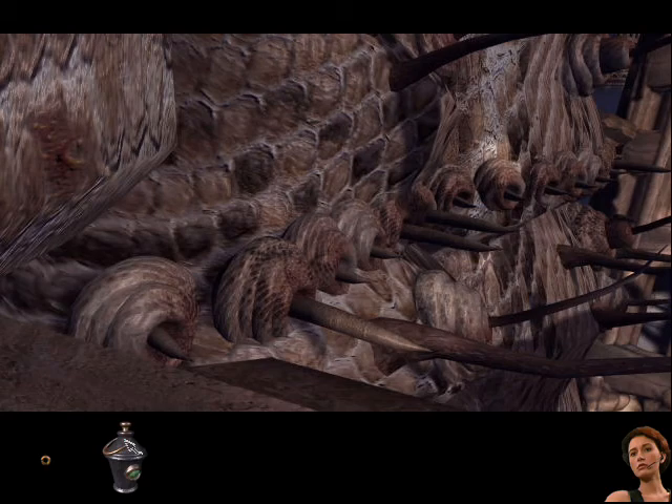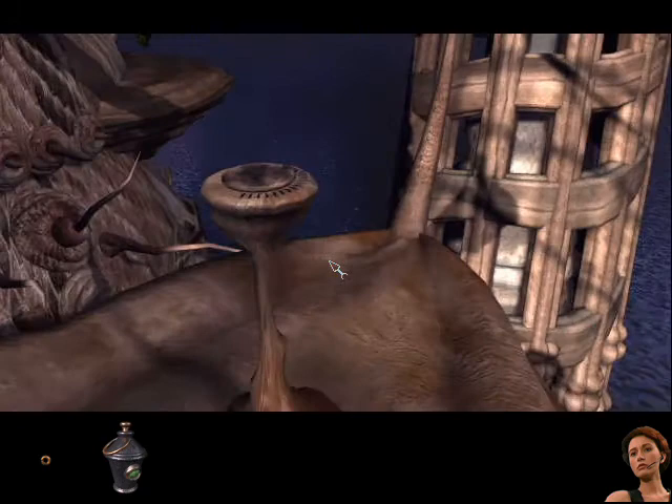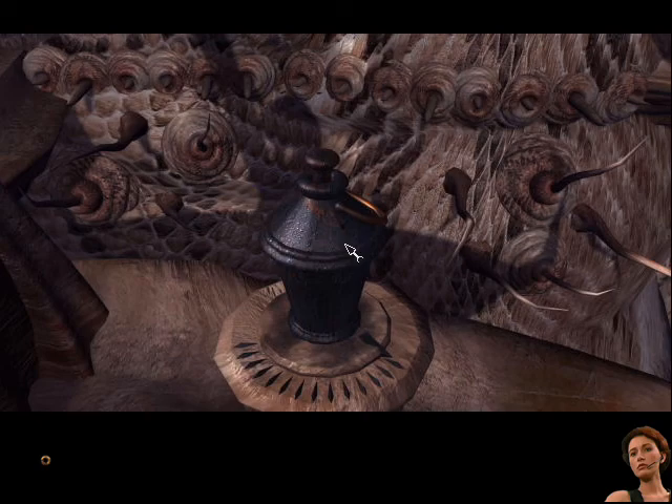I wish I knew what to do with this lantern thing, or whatever this inventory item is. Can I click on the torches? No, I can't - I can just go over here. Now this is curious. Here we go! It actually tells you - you can put it there. So what does that do? Can I interact with it? Oh, here we go.